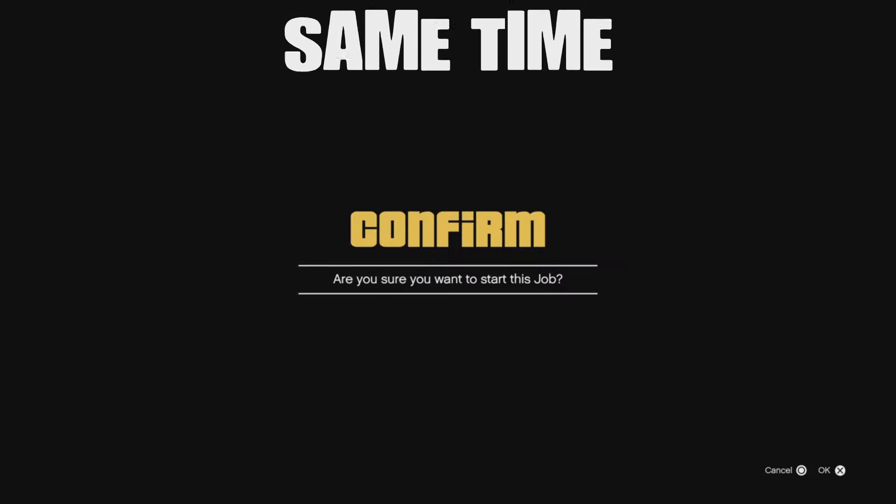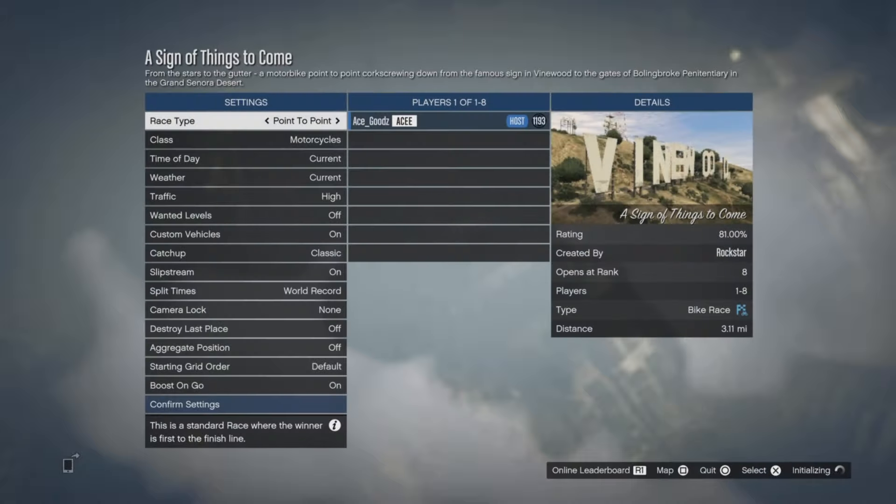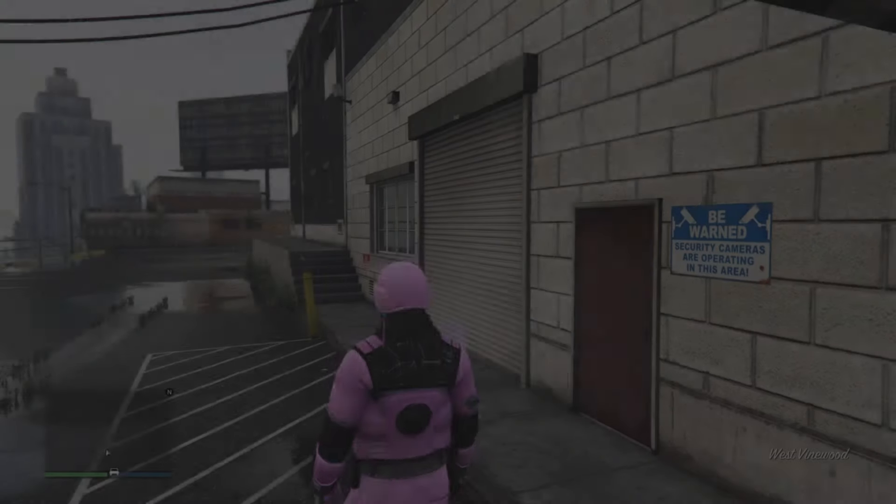Stay on the alert, and as soon as your friend presses 'All Exit,' start up the job. If done correctly, you will load into the job. Once you're in, just exit the job, and once you exit, the glitch is done — you will then be off the radar. Super easy to do.